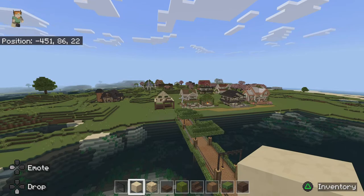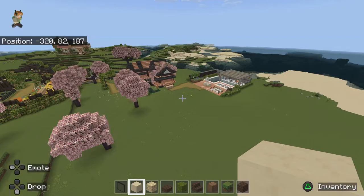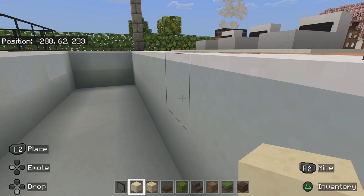Oh, I forgot to show you the backyard of Griffin's house — I built a pool for him. This is Griffin's house over here, and then I built this little backyard oasis where you can come and jump in the pool and enjoy a nice barbecue with your friends if you want to. And then if you want to come and enjoy the warmth of the fire, you can as well. Hope you enjoyed this — have a nice day!